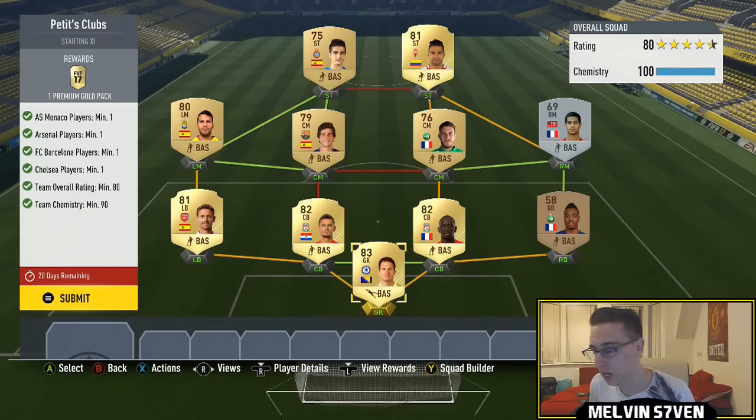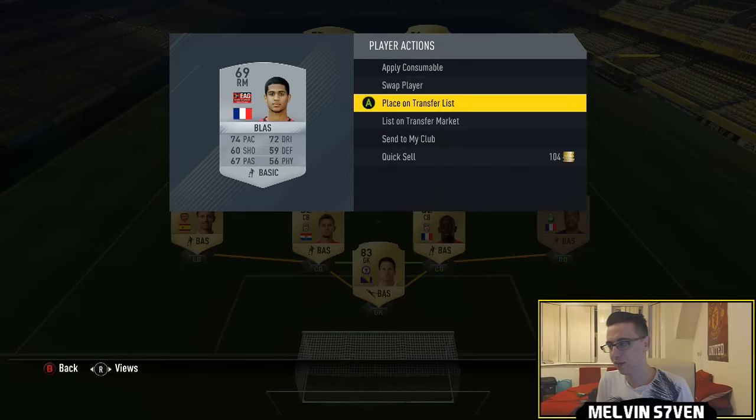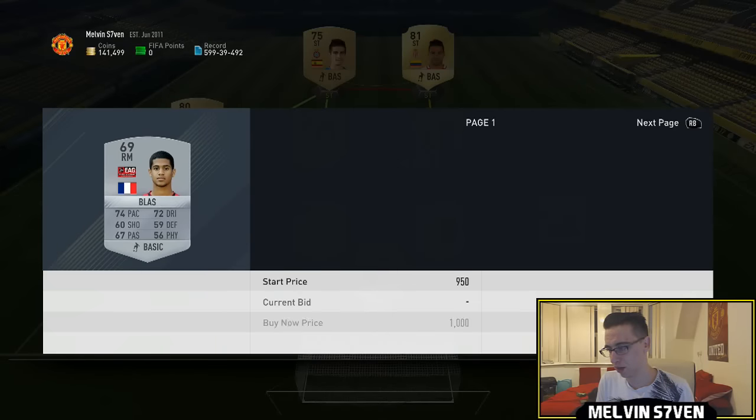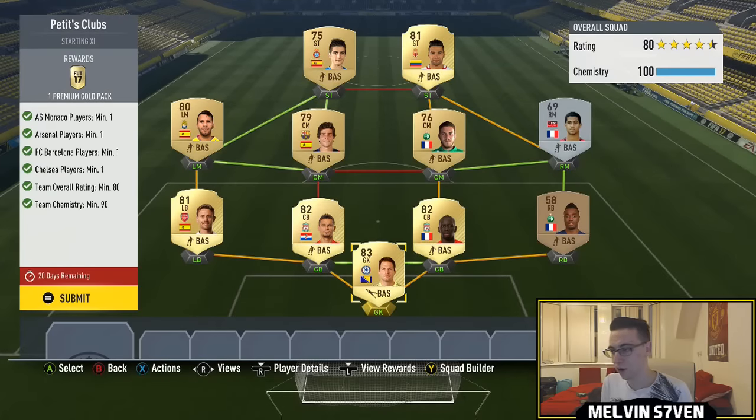You'll be able to pick up some of the higher rated ones cheaply, and that's why I've got a couple of these in here. You need a Monaco player, an Arsenal player, a Barcelona player, and a Chelsea player with a minimum team overall rating of 80. This is what I came up with — I've got a couple, well, a bronze and a silver in there. This silver might actually go for a lot, but no — it goes for barely anything.